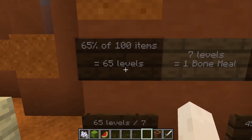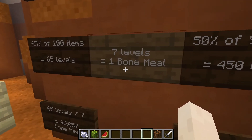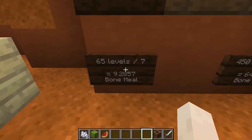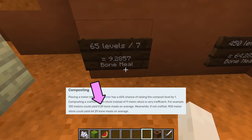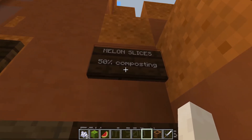Keeping in mind that 7 compost levels generates 1 bone meal. So 65 levels divides by 7 to generate 9.2857 bone meal — or if you round it to 2 decimal places, that's the 9.29 that we found on the wiki page. Compare this to the melon slices, which have only a 50% chance of composting. 100 melon blocks is the same as 900 slices.